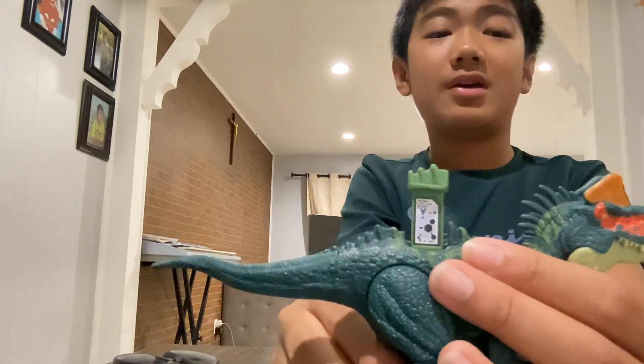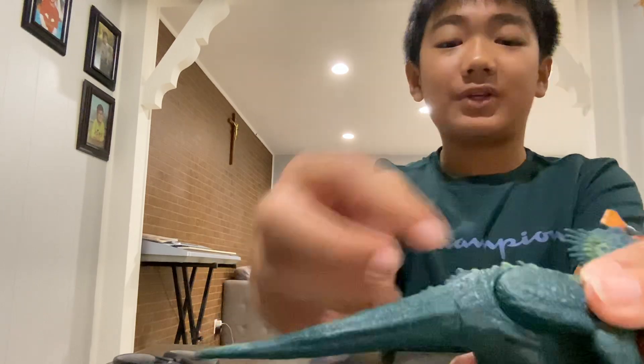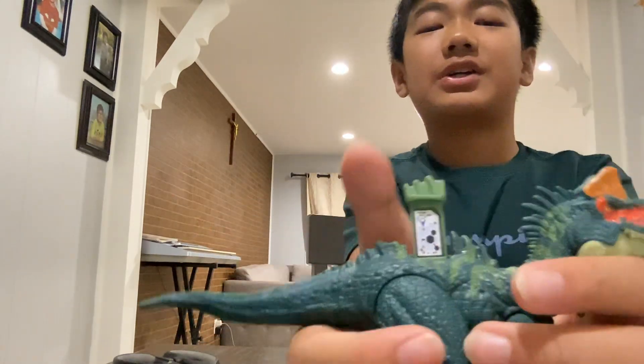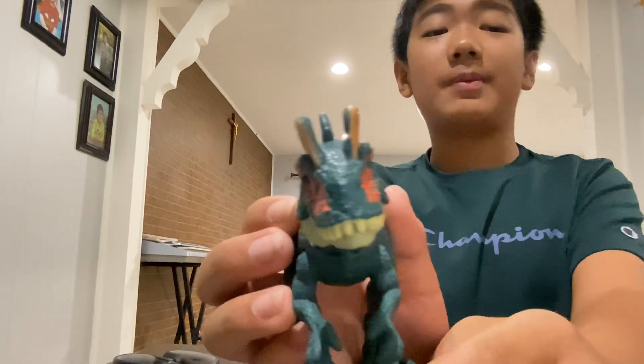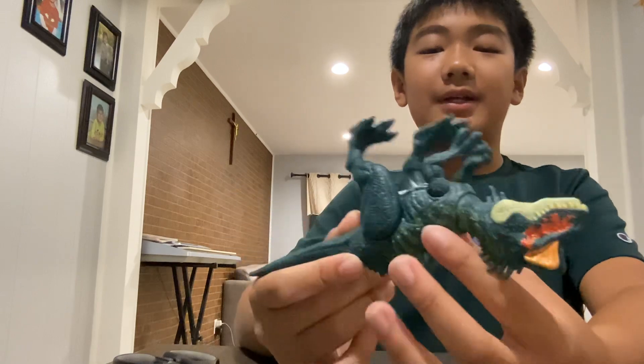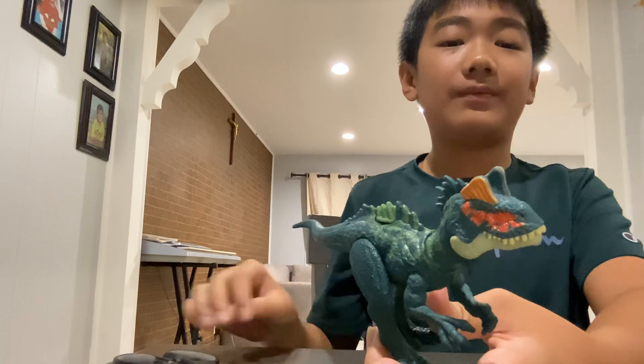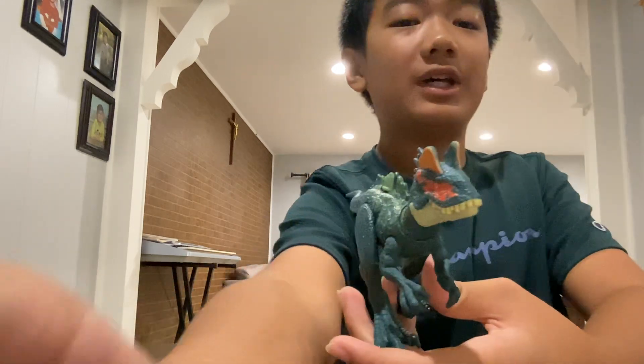The scan code is right here - that's the scan code. It's always in this slit where you can see - pull this, there you go - scan code. That's just all about this dinosaur. It's pretty short, and the reason why it's short is because it's just one dinosaur. Well, that's it. Like and subscribe.